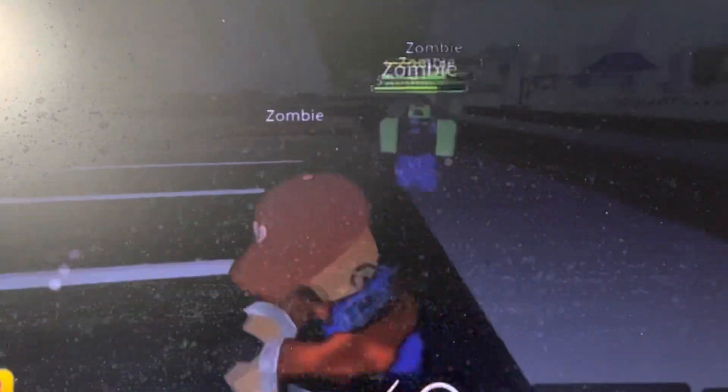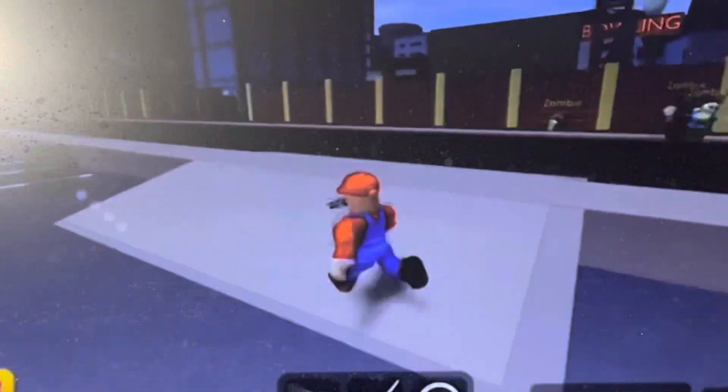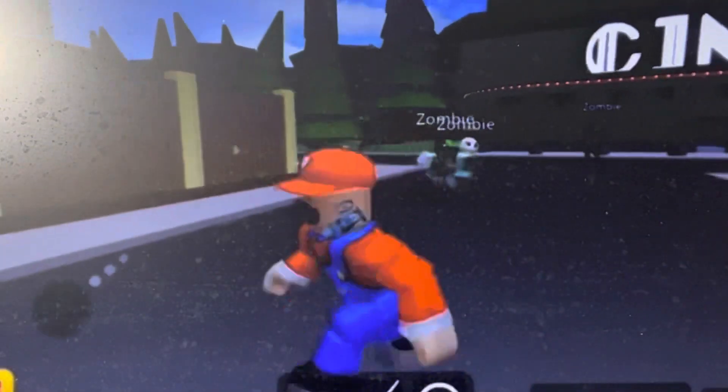The worst part is that the Mad Scientist's zombie army is now taking over the camp. Mario tries to fend them off as much as he can. He tries to get in a car to escape but that doesn't work, so he tries to run over zombies. Unfortunately the car crashes and Mario has to jump out and defend himself. The zombies are blocking his path but survivors come and hold them off.